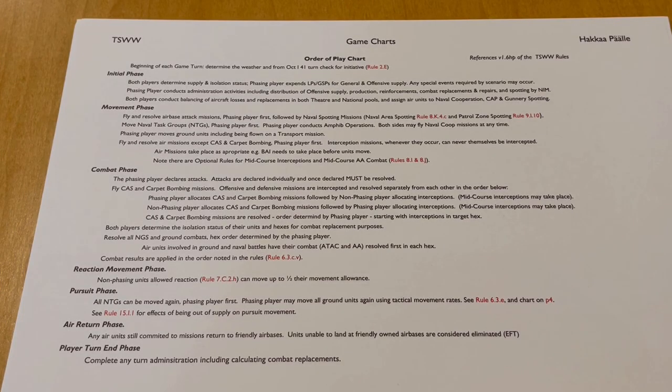Here's a closer look at the order of play chart, which lists the sequence of play for the turn. We're not going to go into great detail today — we'll have an opportunity to dive into the various steps in future playthrough videos. What I want to do today is just give you an overview, a quick sense of how the turns are structured in this system. Each game turn is split into two player turns: an Axis player turn where they're the phasing player, and then the Allied player turn where he becomes the phasing player. Pretty standard stuff so far.